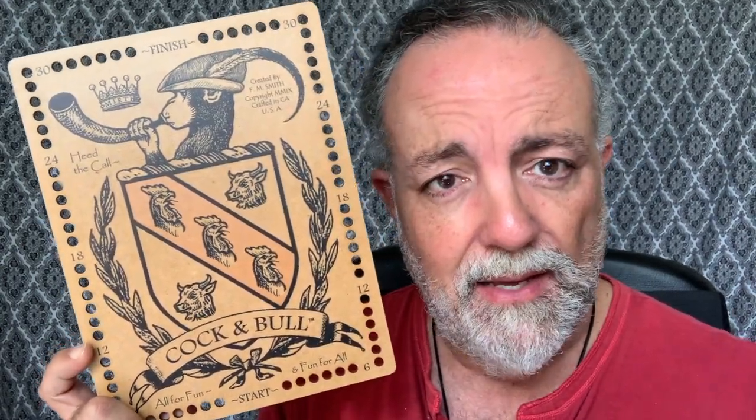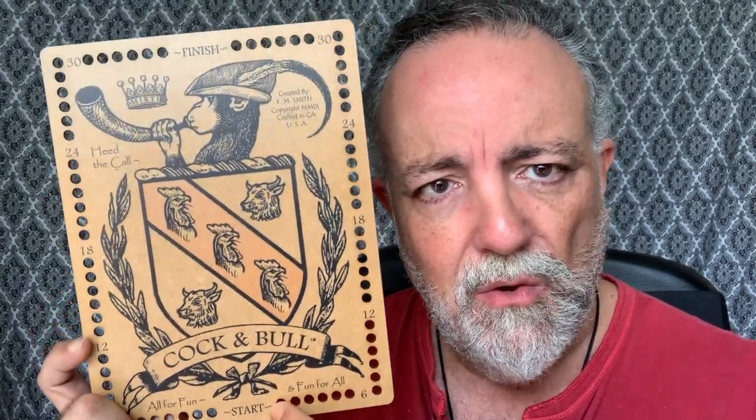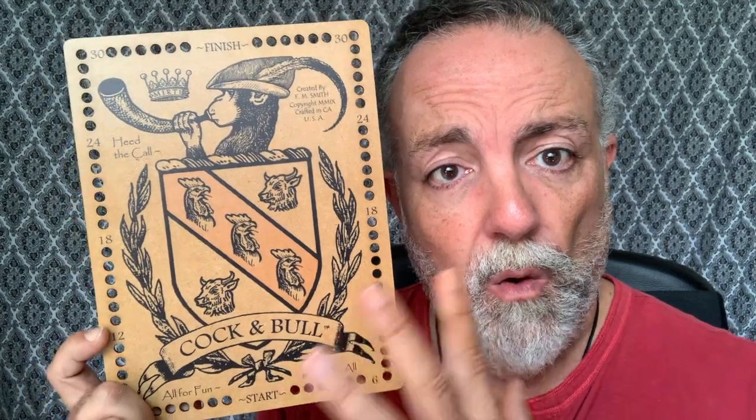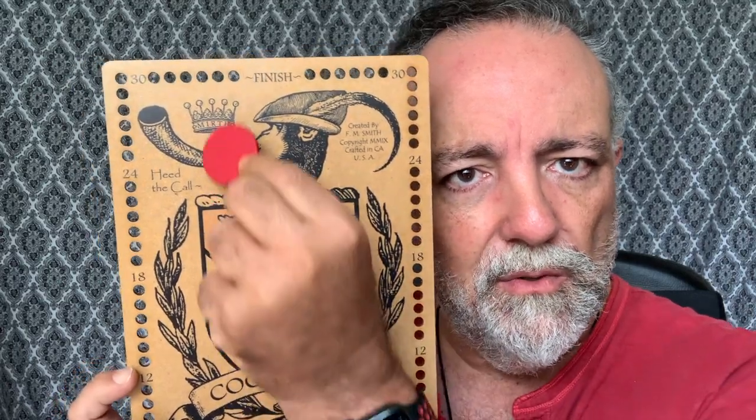There's two ways to win. You're going to have a peg — either a red or a black peg, whichever one you are. You can either win by winning the race, by getting to the finish first, or by chipping in: placing your chips — three cocks, two bulls, and one crown. You fill that up and you win as well. So two ways to win. So much fun.